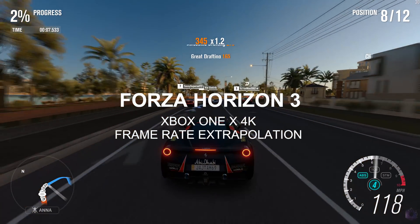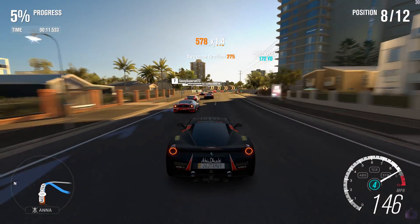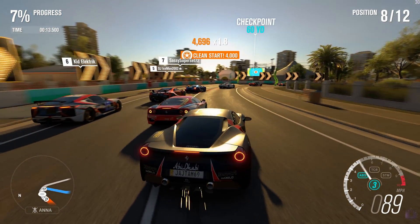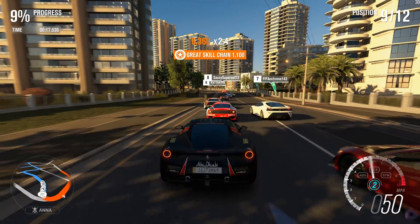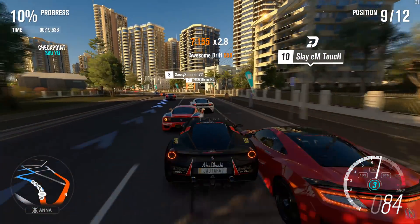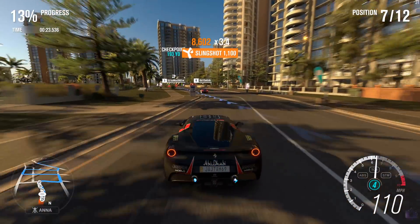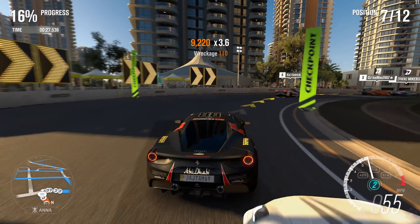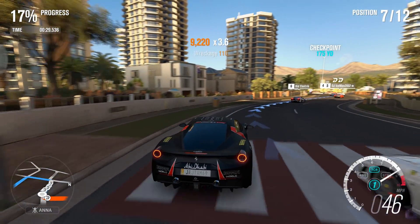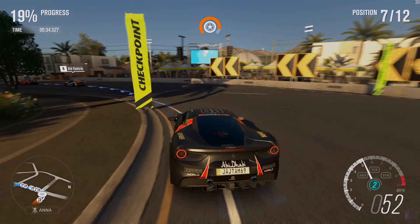Have you ever wondered if the upcoming Xbox One X can run its new titles at 4K 60? This is Forza Horizon 3, running at 4K and a locked 30 frames per second on a PC, which was built to closely match Xbox One X specs. In this video series, we will try to answer that question by spec extrapolation. Want to know how we did this and how closely our setup came to matching 60 frames per second? Stay with us to find out.